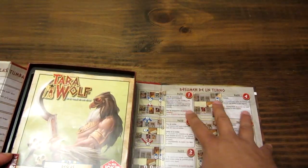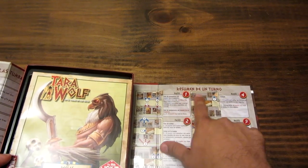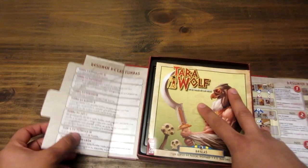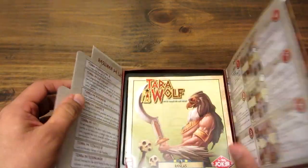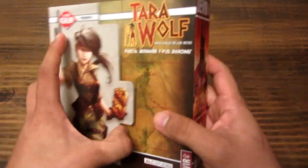Dentro de la caja, en una de las salas, está el resumen del turno, una ayuda. Y acá a la izquierda está el resumen del contenido de las tumbas.